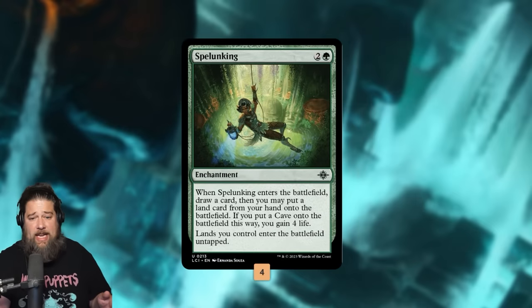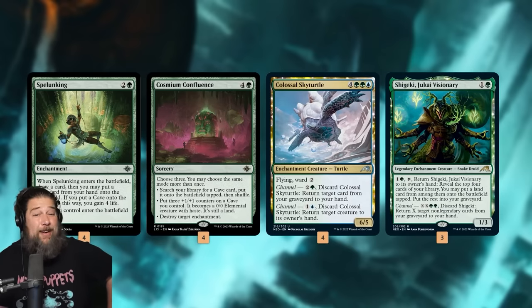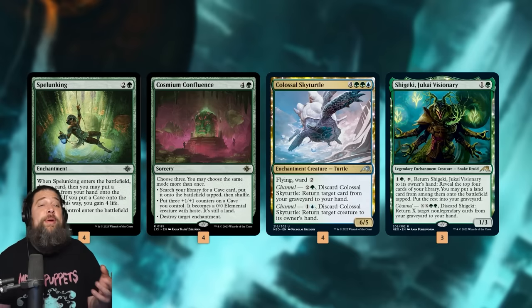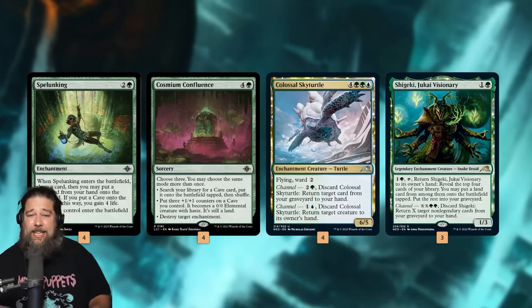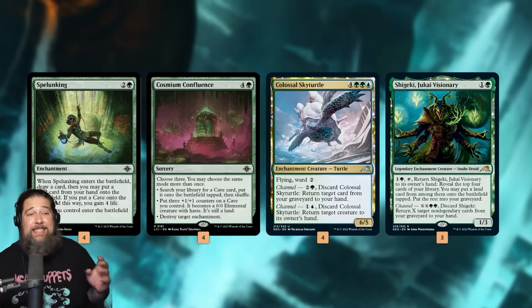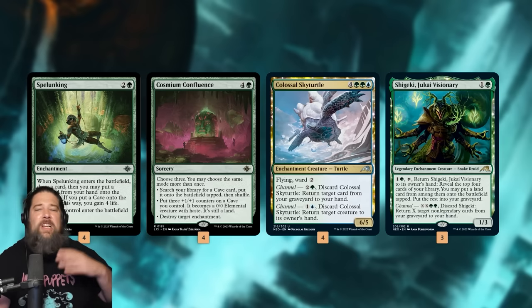The other key card in this deck is Splunking, which just makes our lands come into play untapped. Our big plan for finishing the game is Splunking, Cosium Confluence, and then Colossal Sky Turtle with Shigiki. The idea is if we have Splunking, our lands come into play untapped. Cosium Confluence costs five mana, but if the lands it gets come into play untapped, it kind of costs two mana because we spend five but then get back three untapped lands we can use right away. The real late game setup is we tutor all the caves out of our deck with Confluence, use Colossal Sky Turtle to get back Shigiki, channel to get back Sky Turtle and some Cosium Confluences, and just loop that every single turn, putting tons of counters on our caves and smashing our opponent for a ridiculous amount of damage.